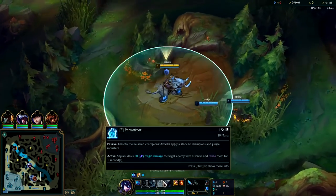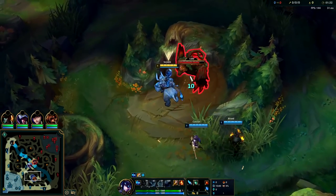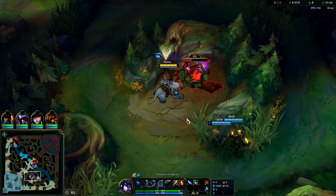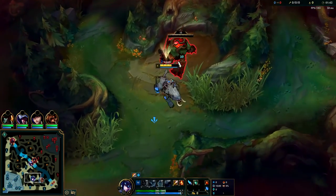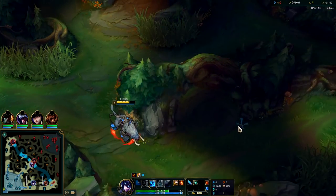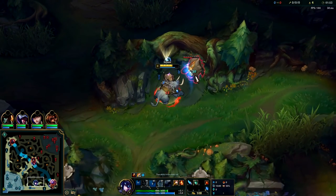You're going to want to start E — it's the best tool if you're gonna start on a buff, doesn't really have a cooldown plus it does a lot of damage. If you're gonna solo start on raptors or wolves you're gonna want to start with W instead. Sejuani is the most vulnerable in her first clear route, missing a little bit of health compared to something like Warwick or Olaf.